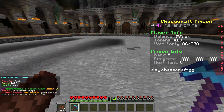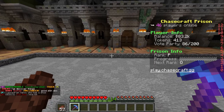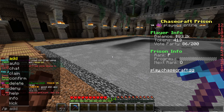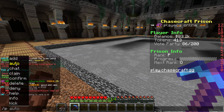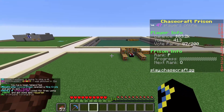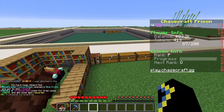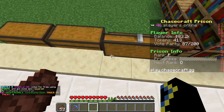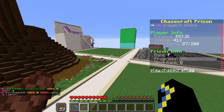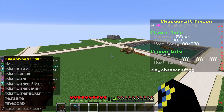Another way to earn money is through plots. Do slash p auto to make a plot. You can create a player shop here where you can sell enchanted books, armor, and other things for money. It's a great supplemental income source.